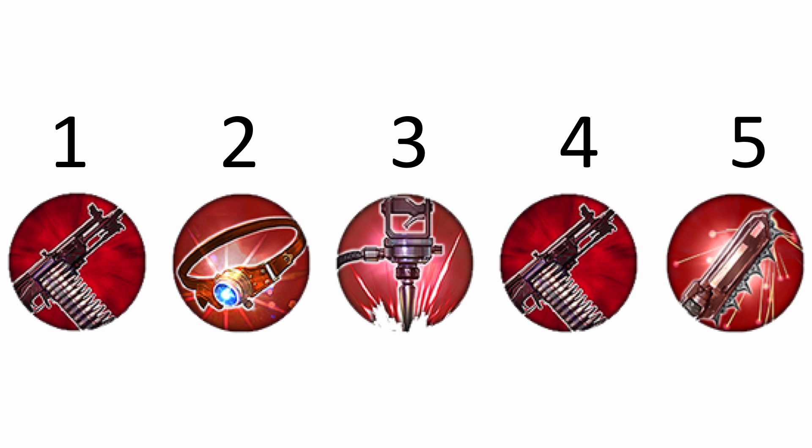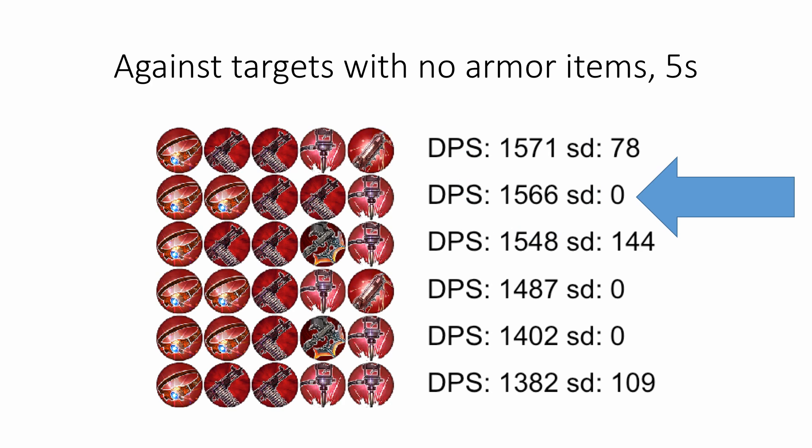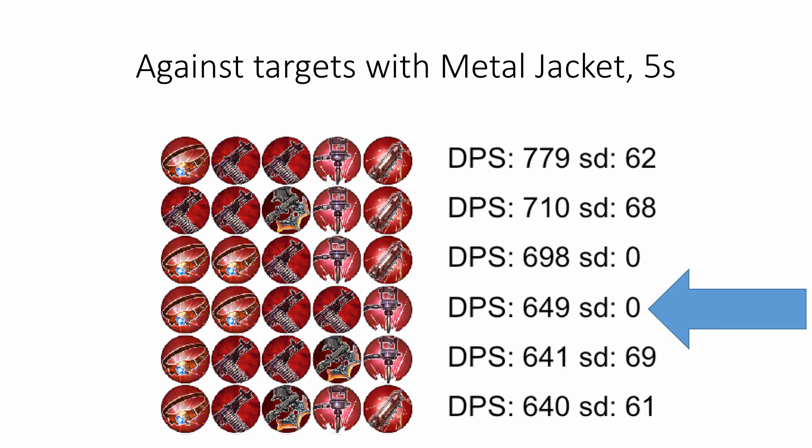Now you may wonder what that Bonesaw is really doing there. For unarmored heroes, Bonesaw only gives a tiny advantage over filling that slot with another Monocle instead. In fact, if you like the predictability of 100% crit, you could choose that Monocle build instead and basically be just as good, as long as your enemies aren't building any armor. But if they are, the difference is more substantial — almost a 10% increase over the second place build, and a full 20% over swapping Bonesaw for Monocle.